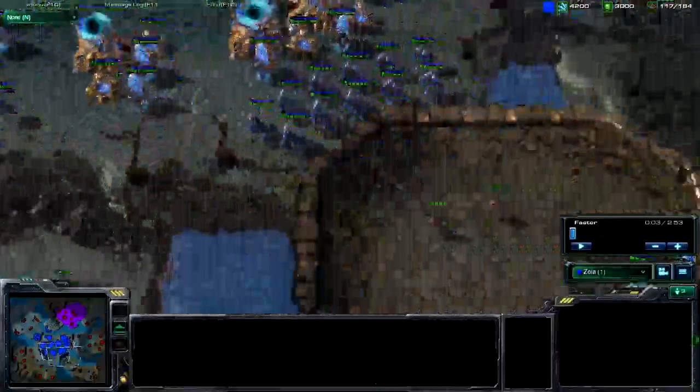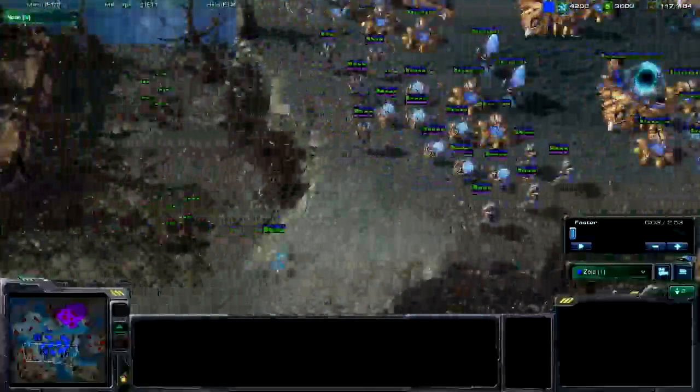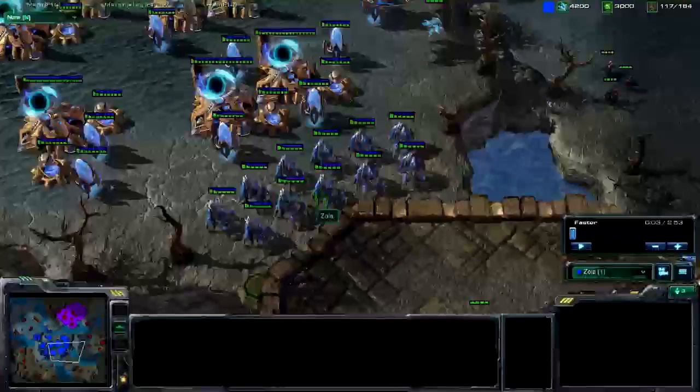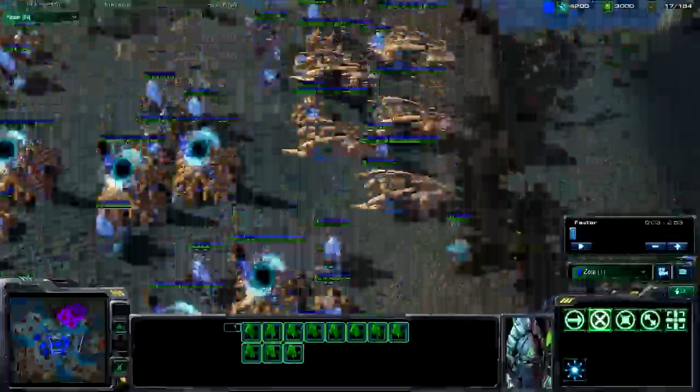The first thing to take notice of in this mission is that you can't click any of your abilities — you have to use keybinds. I'm going to give you a brief walkthrough of all the keybinds you have to use. For your stalkers, B is for blink, and you're going to want to use that one a lot.